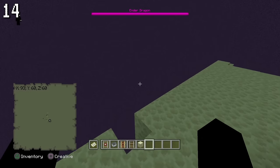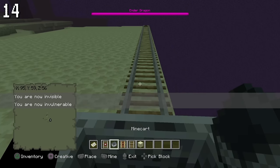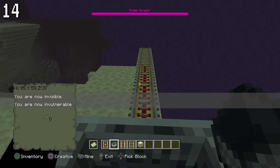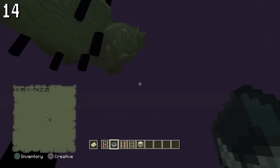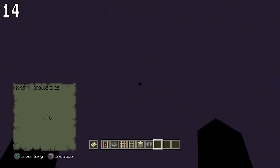Have you ever wondered how deep the void goes? Most people think it goes on forever. However, turning yourself invisible will make you invincible to void damage. If you fall 900,000 blocks into the void, you will hit the limit. Getting down there takes hours though, so don't become a psycho.